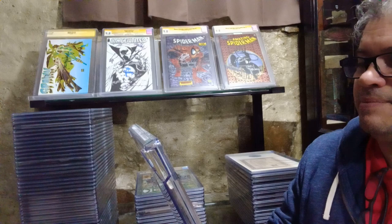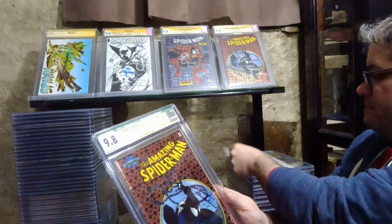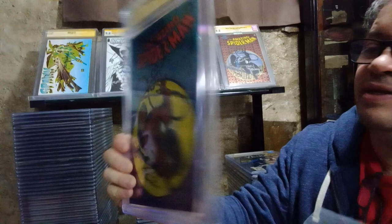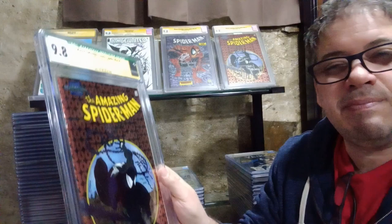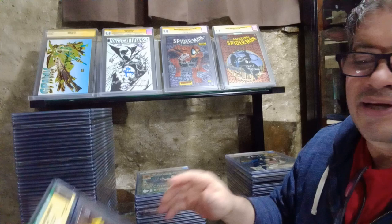This one is not signed by McFarlane - it's the same issue but this is the first appearance of Venom, a 9.8, signed by David Michelinie. It's a DF exclusive - number 135 out of 1,500. He signed it in the back through CGC which is why it has the qualified grade. I got a 9.8. I have this one on eBay and I have like four or five watchers on it. I might send this one later for McFarlane to sign.